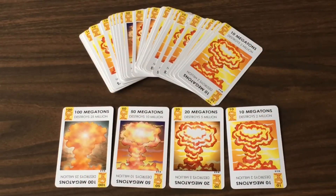Here we've got our warhead cards — these are the explodey things. They are of different sizes. Each warhead card denotes how big the warhead is and how many of your enemy's population it will destroy. You'll be pairing these up with a matching delivery system while waging nuclear conflict.